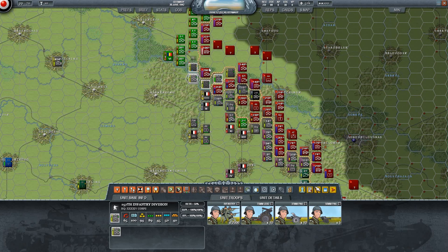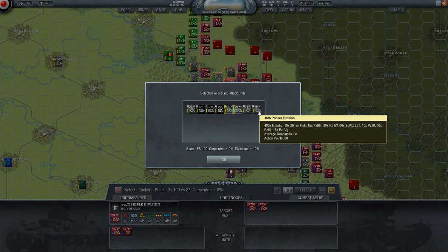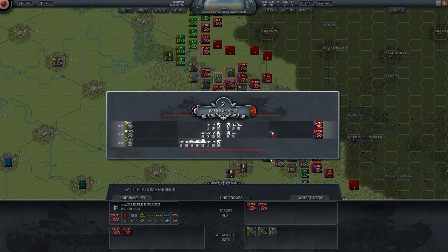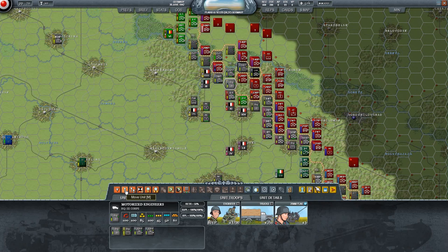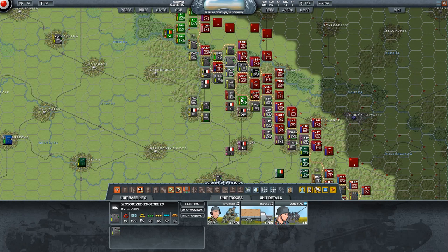We'll move down the Donets base here. I'm just trying to make a nice encirclement option. The second 16th Panther Division versus 27 - broken and retreated, wonderful! Which means we can probably move into position here and close that gap. We shouldn't do that with armor - we might use these engineer troops instead. That's an excellent plan - cut them off!